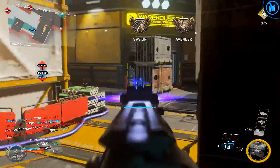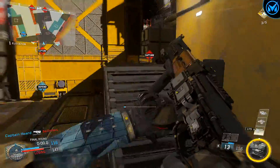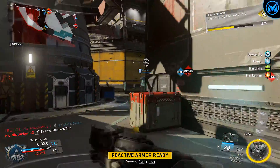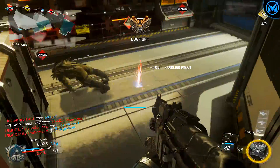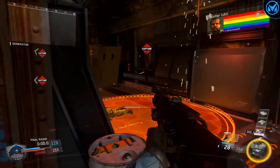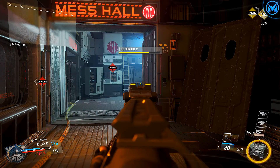Next, use smaller scorestreaks instead of larger ones. When you use small streaks like the UAV, the Scarab, or the Drone Package, you'll be getting these multiple times within a game, and every single time you unlock these within a match it gives you an XP bonus. All these XP bonuses add up, so if you keep getting UAVs, Scarabs, and Drone Packages over and over again, a lot of XP is going to stack up and you'll be leveling up a ton.